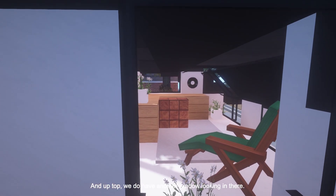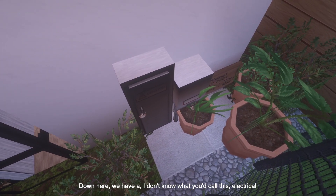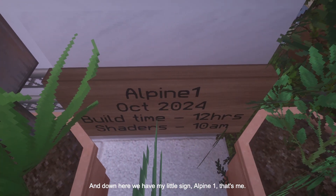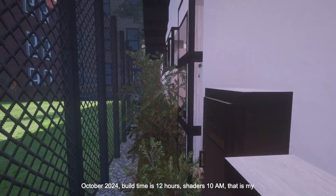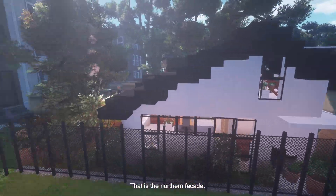Up top there's another window. Down here, we have an electrical something — it's got a lock on it. And down here is my little sign, Alpine One — that's me. October 2024, build time is 12 hours, shaders at 10 a.m. — that is my recommendation. That is the northern facade.